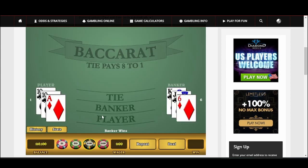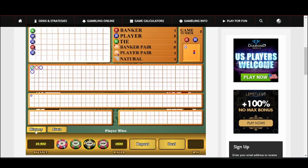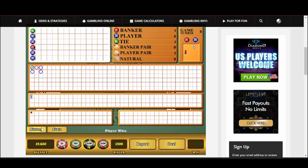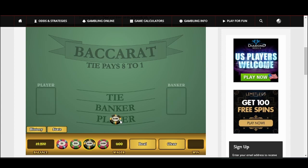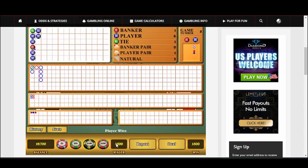We lost — going from one unit to two units, $100 to $200. Let's go with the banker, follow the trend. We lost again — two units to three units, $200 to $300. It looks choppy, so let's go three on the banker. Lost — three units to four units. Let's go player. Going back to four units — player is strong. Lost — four to five units on player.